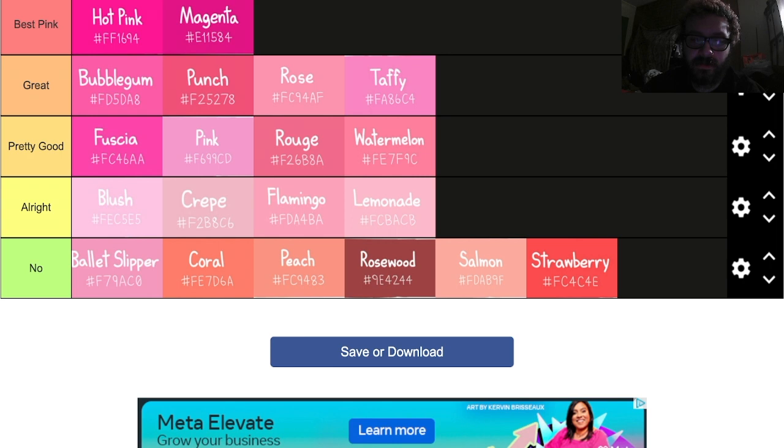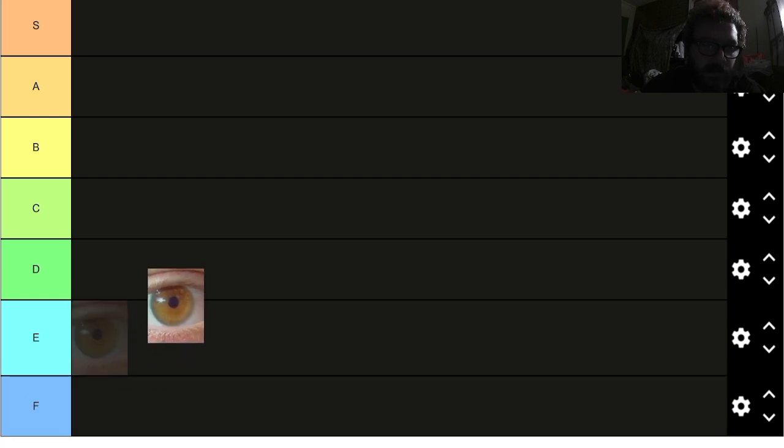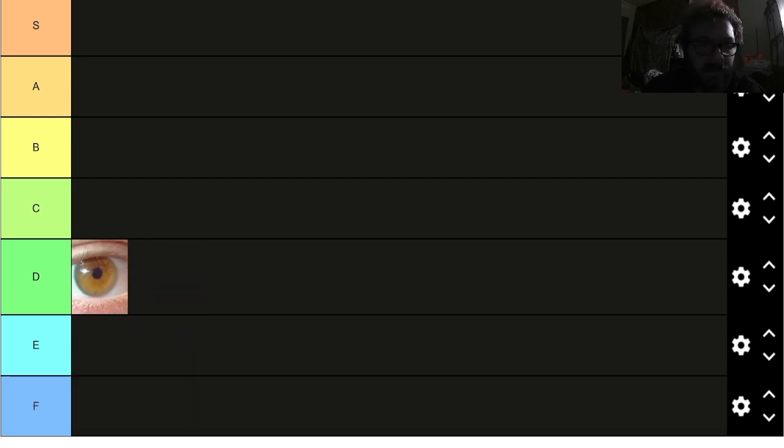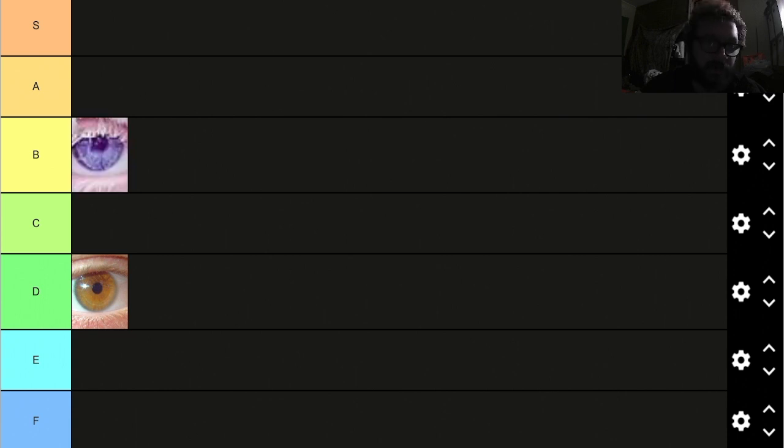Let's see if we can find another silly little tier list to do real quick. For this one, we're doing iris colors. You can't really see them at the bottom, but you'll see them as they go on. First, we got whatever this is — that's D tier. It's not bad, kind of cool looking. This one — I've heard it's real, but I don't believe it. It's pretty cool looking, we'll give it a B.